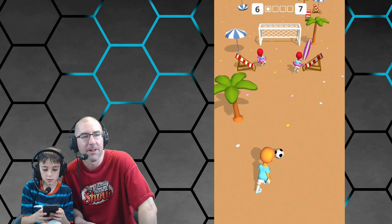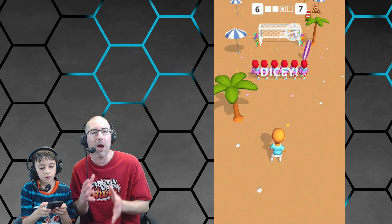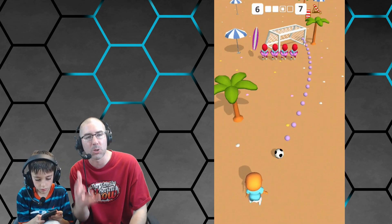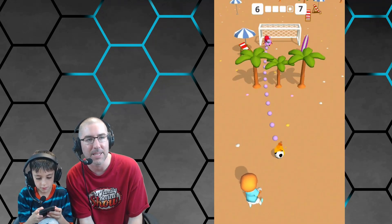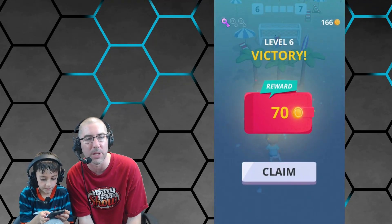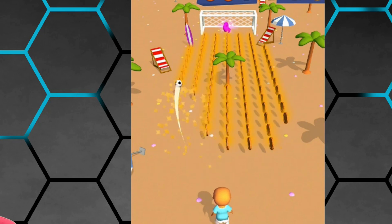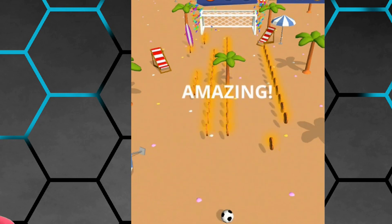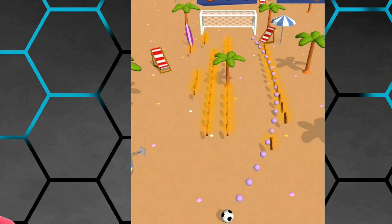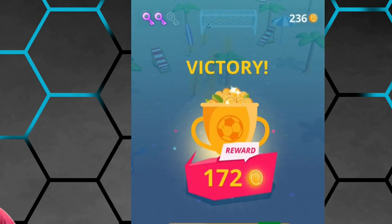This is a fun one because the challenges get harder as the levels go on — it's not just a straight shot, you've got to get around everybody. Luke's gotta get through the trees and the moving goalies. Luke actually likes hitting the goalies or the players because he likes knocking them down. Yeah, they don't deserve to be alive. What?! That is dark — holy cow. All right, he took it to a place I wasn't prepared for.